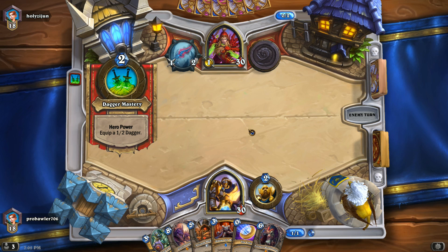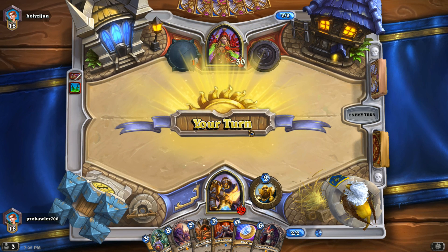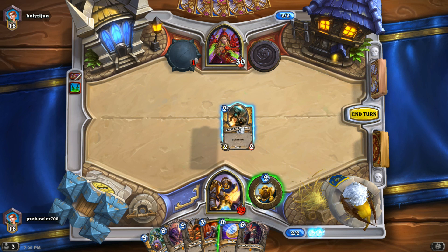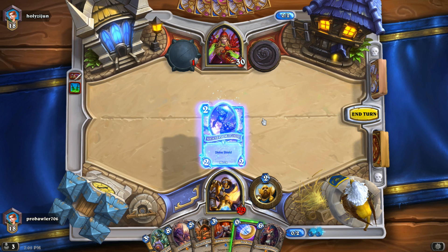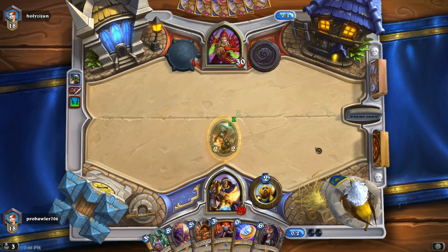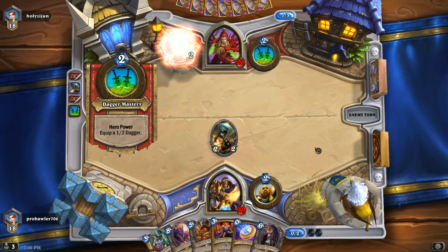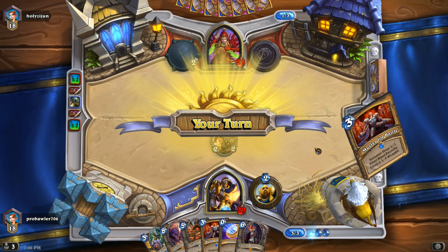He's just going to weapon up and hit face. Depending on the skill of the player, when a Rogue weapons and hits face, it generally means they don't have a turn to play. This is susceptible to Backstab, but I'm going to throw it out — it usually means they don't have a play and they're just going to re-weapon. And no Backstab, so that's really good for us, actually.